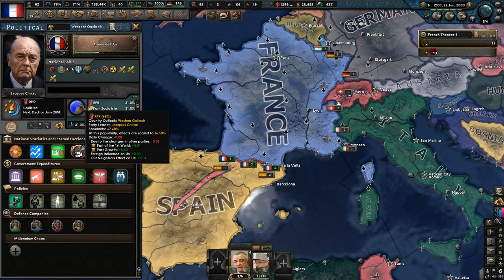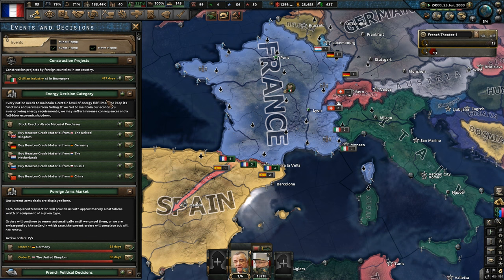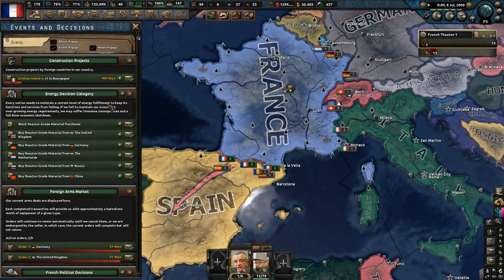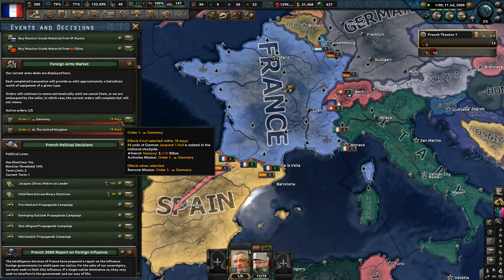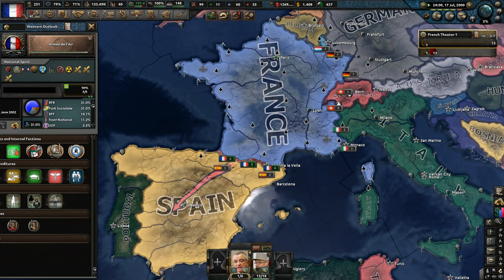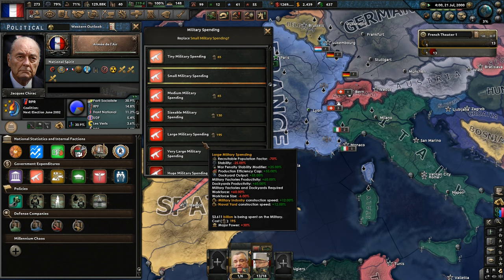It does look like the non-aligned and the nationals have lost some sphere of influence. The Italians are steel-boating our civilian factory for us, which is nice. We're focusing on getting this office sector, which will be complete in two years. It's only going to be 18 days before we get some Leopard 2s and Challengers in — we probably should wait for those to come in. We do have some spare political power here. Air force has been complete — let's just go with the navy one.